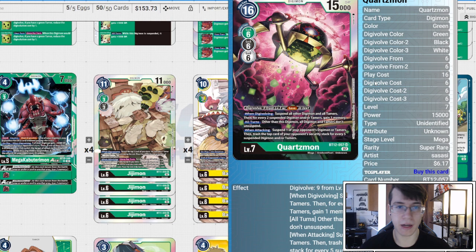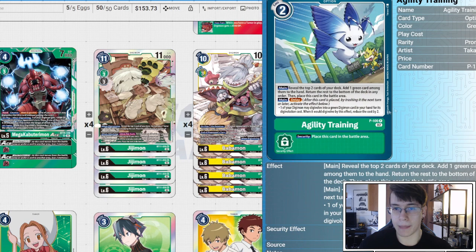Two copies of Quartzmon, because you're going to be vomiting digimon and have lots of tamers on board. When digivolving, you suspend all of those digimon and tamers, and for every two suspended digimon or tamers you gain a memory — nothing unsuspends. When attacking, you suspend something and trash the top card of your opponent's security for every five suspended digimon and/or tamers, so this can clear out security really fast. Last time I played I had 16 cards on board combined, trashed three security, and it felt really good.